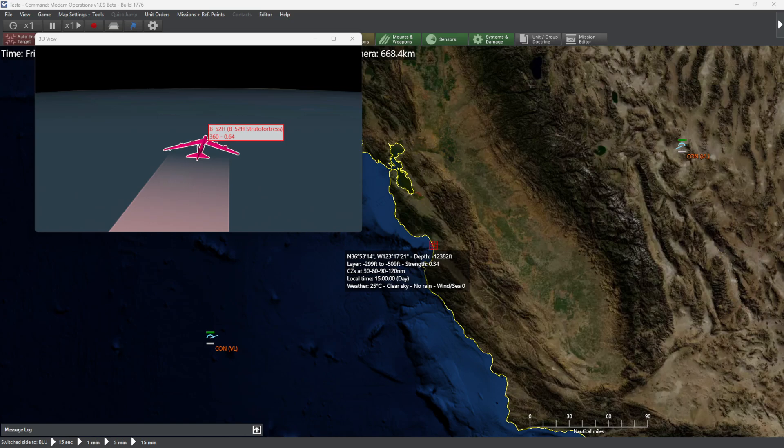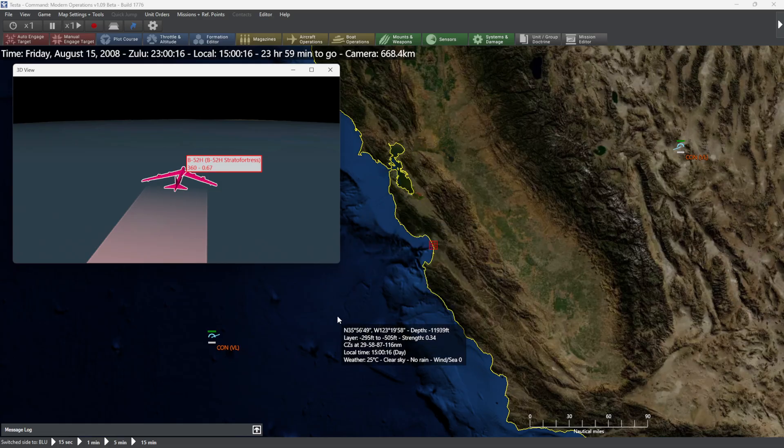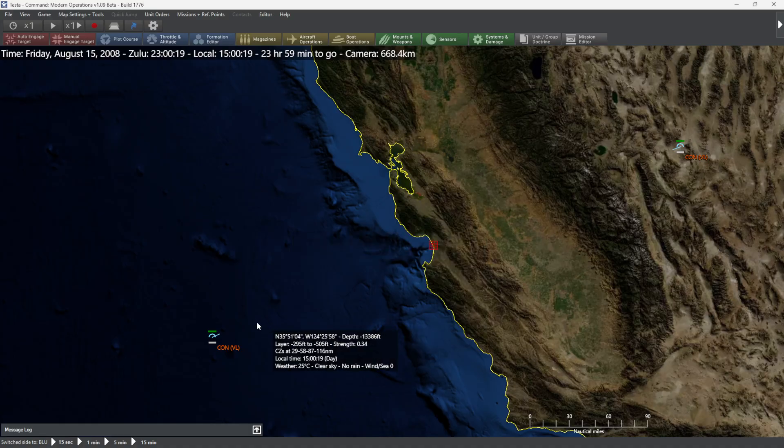Hello, everyone. In today's video, we're going to be taking a look at a recently added feature to Command Modern Operations 1776 — I thought that was a fun name for a version. We're going to demonstrate it and then discuss the implications of it. Let's do it.